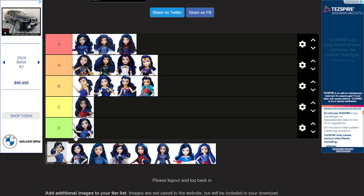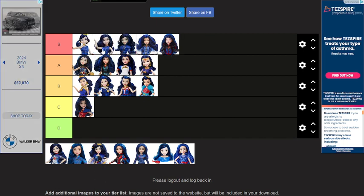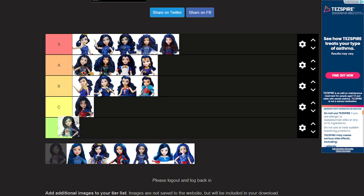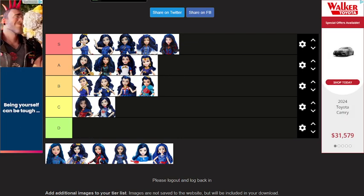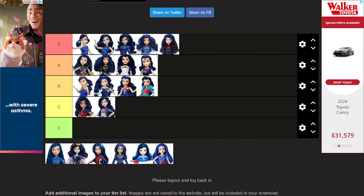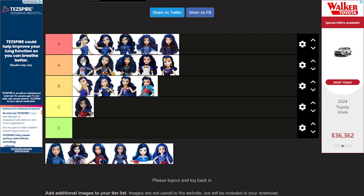These Eevees are going to go in S tier because I really like the dress — it was sparkly. This Eevee is Budget, but I like that shirt, so I think it's actually just gonna get an upvote for me because of that.